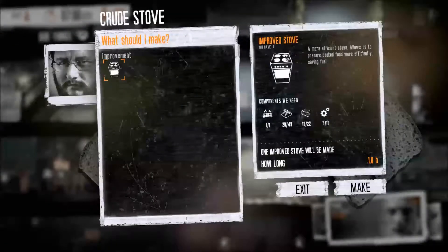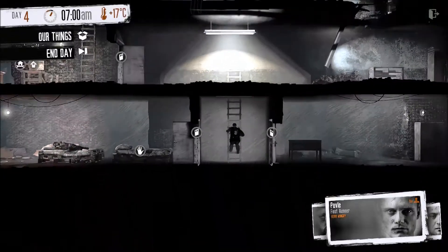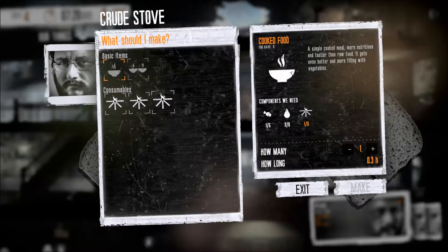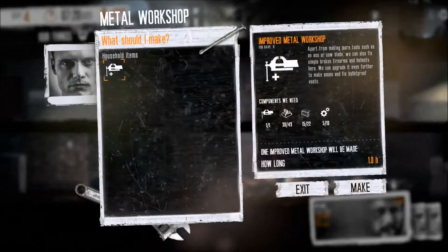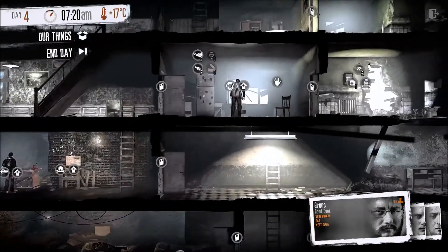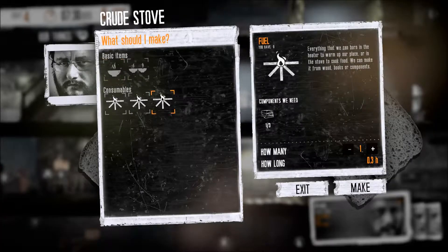Today we really want to start looking at how we're going to spend some of these supplies we've amassed over the past three nights. One of the first things I want to do is make sure I get this cook stove upgraded as quickly as possible, because it's going to cost two fuel for every orange meal that I make. That fuel is pricey — it's not too bad now, but as you get into mid and especially late game those sources dry up quickly. This 22 wood I have here, I'm going to wish I had not used it on fuel.